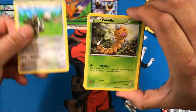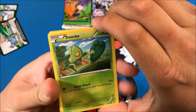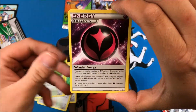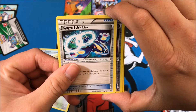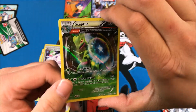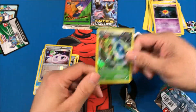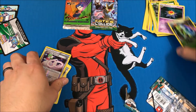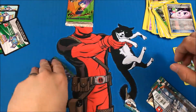Zigzagoon, Wheedle, Combee, Torchic, Skitty, a Wonder Energy, Cydaquil, Kyogre Spirit Link, a Gardevoir Spirit Link, and a Sceptile holo. Hollows are good — I don't even care! All right, let's do Fates Collide.